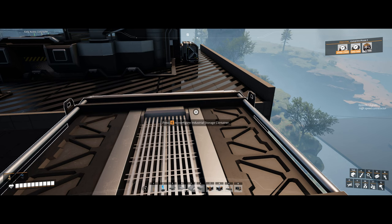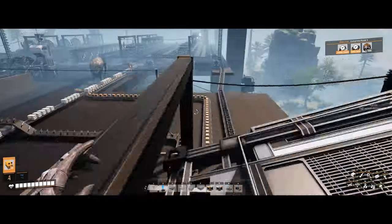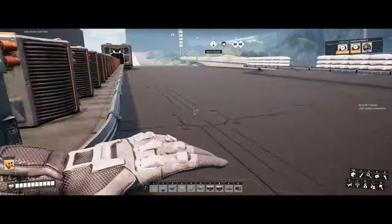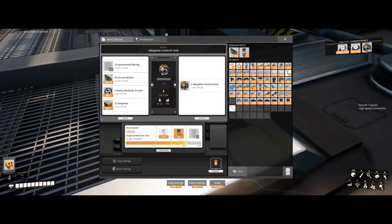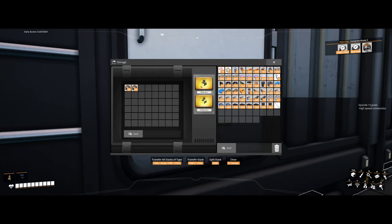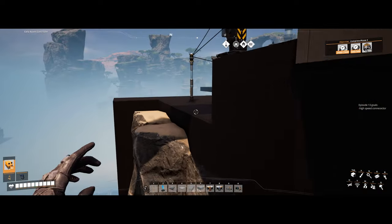I'm thinking we kind of just push ahead, get to blenders, and then we're going to probably need to do some hard drive searching again to try to get some of the fuel alt recipes we want unlocked. We've hit the power constraint area again. We may grab some — I still need to get the automated wiring hooked in here to automate that. But let's just get this done and move into phase four.